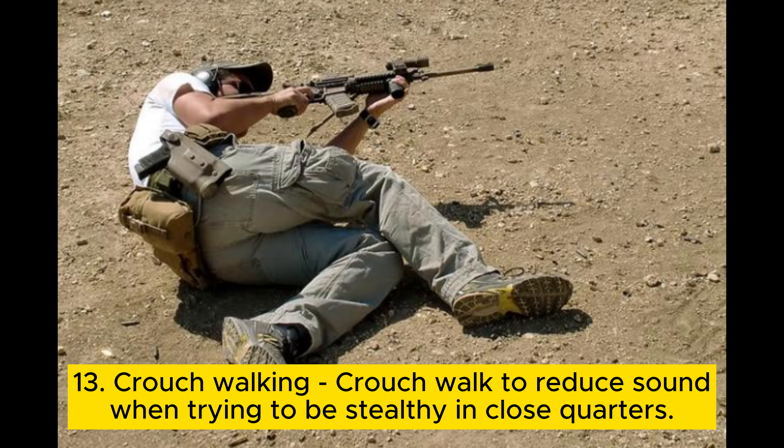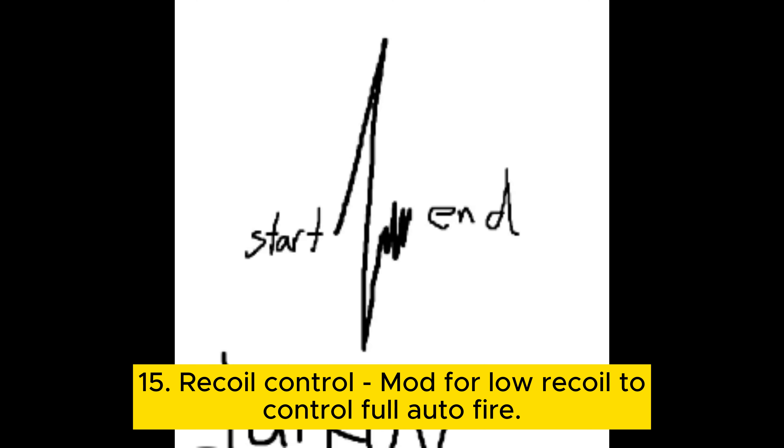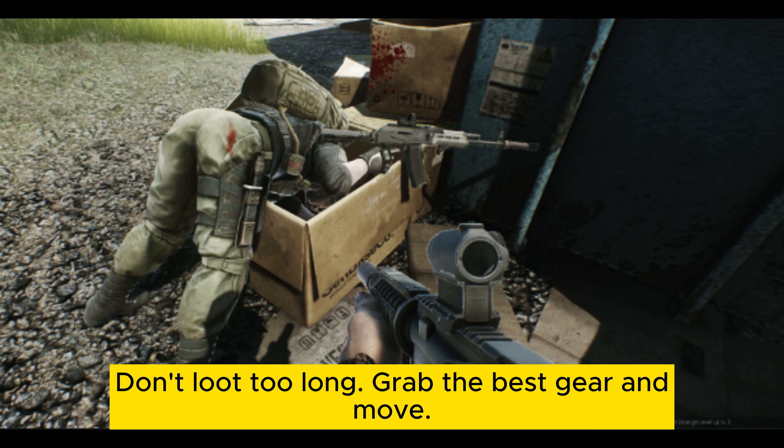Tip 13: Crouch walking. Crouch walk to reduce sound when trying to be stealthy in close quarters. Tip 14: Point firing. Master hitting enemies at close range using point firing. Tip 15: Recoil control. Mod for low recoil to control full auto fire — this wins gunfights. Tip 16: Don't get greedy. After a kill, expect enemies nearby. Don't loot too long — grab the best gear and move.